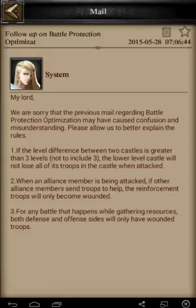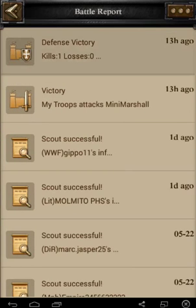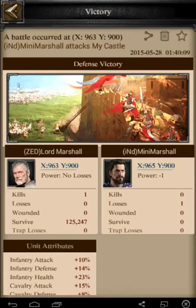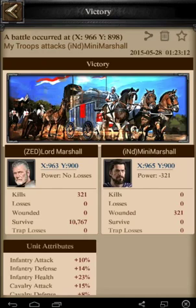Another huge thing is the increased functionality of hospitals. I've already tested this on resource tiles — so I attacked on a resource tile, and this was when my guy attacked my town. My farm account, Mini Marshall, had 321 troops on a resource tile, and you can see from the report that all of them were wounded and went to the hospital.